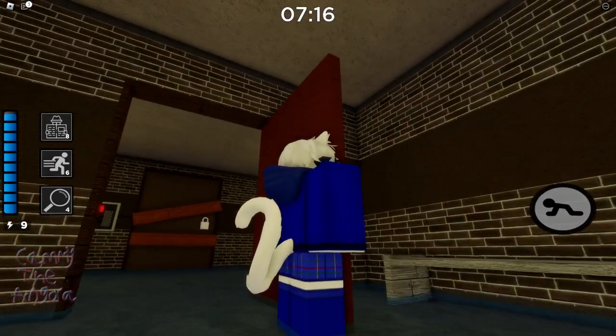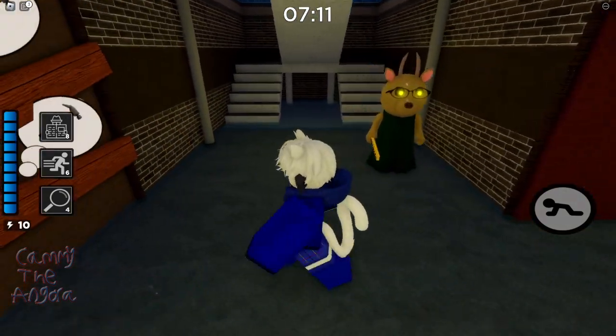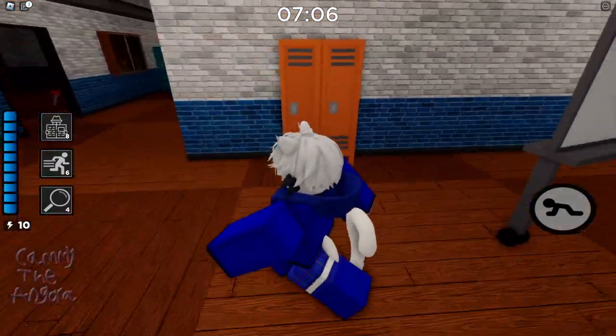You need to unlock the sewer area, and you need to click this whistle that's underneath the bench there. You can still hear the whistle, and now you can hear a sound.